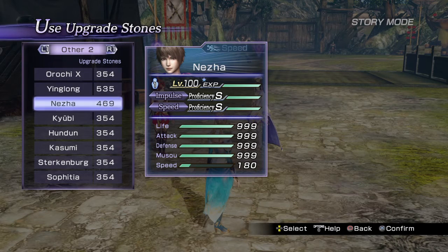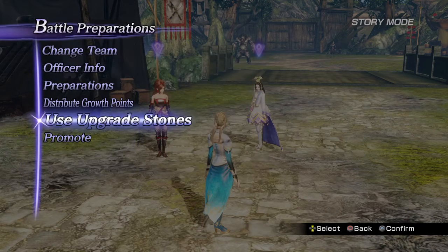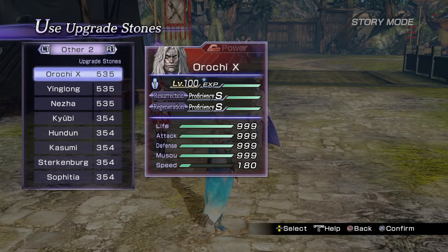Alright, look — Yinglong right here, Nausea, 469 to 535 all of a sudden. And we're gonna press up this time — X and Circle. 535 for Orderchi. Not that hard, just practice a little bit, just in case you wanna be cheap and break the game.